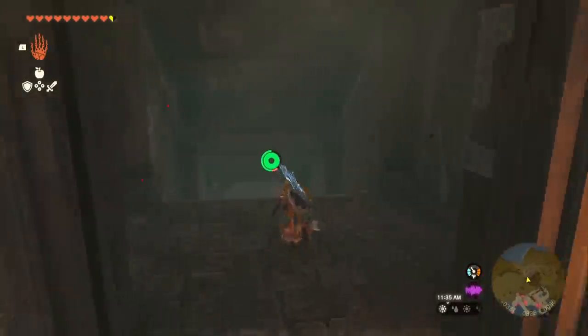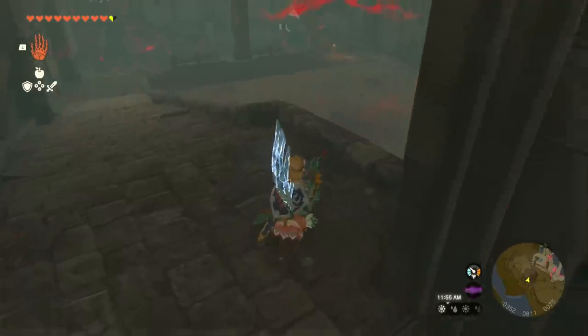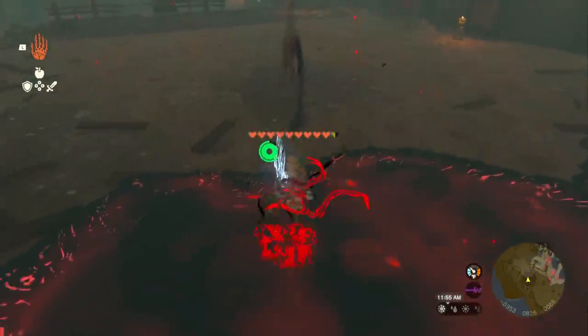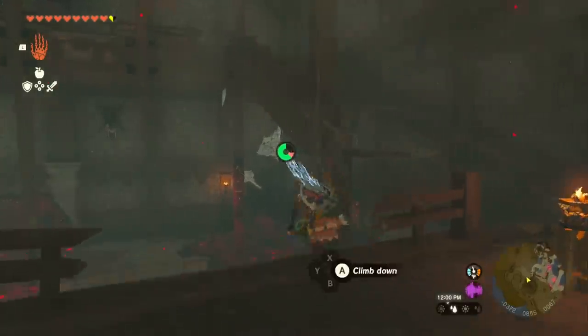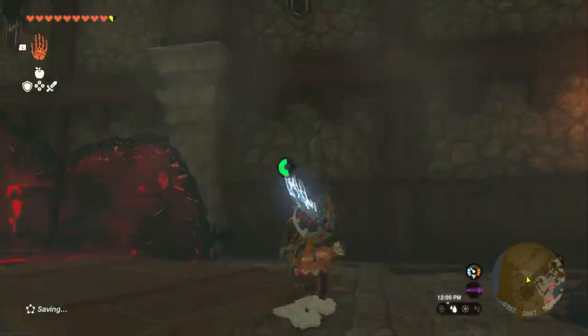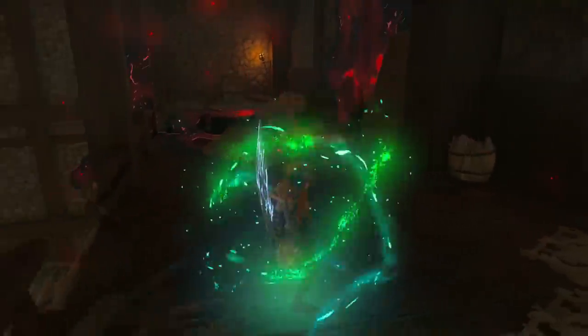We're going to continue running down this hallway and go down these stairs. At the bottom of the stairs, turn right. There's a black bokoblin at the bottom, but you can just jump across. Try not to land in that bad stuff right there, then jump right down here. Activate Ascension and ascend right up to the top.